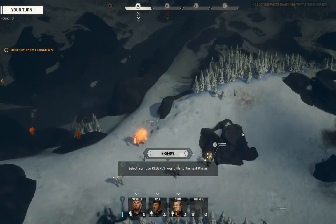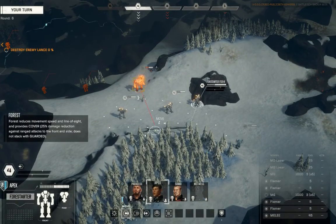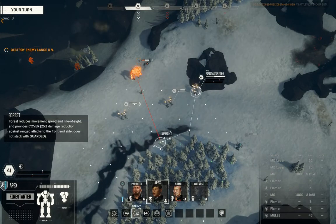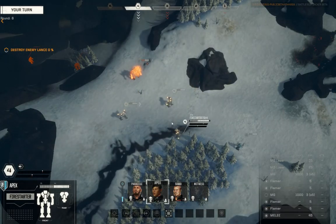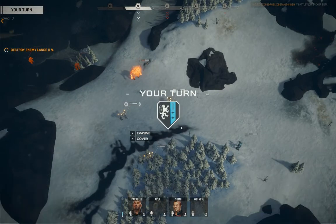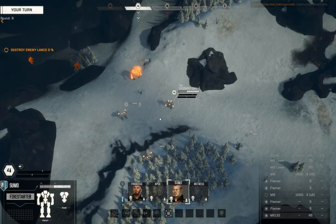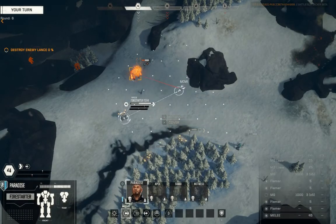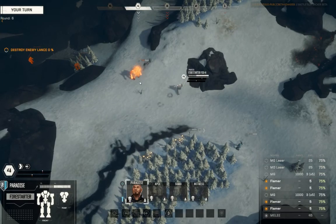Witness needs to continue to only fire on targets that are shut down. I'm going to take Apex and pull her back to the tree line — I'm actually going to have her sprint because she doesn't actually need to do anything right now, and the extra evasion from sprinting will be helpful. Sumo, I'm going to have him do the same — get into the trees. 75% chance to hit is not great. Tactics becoming vitally important to this tactic. Go figure.